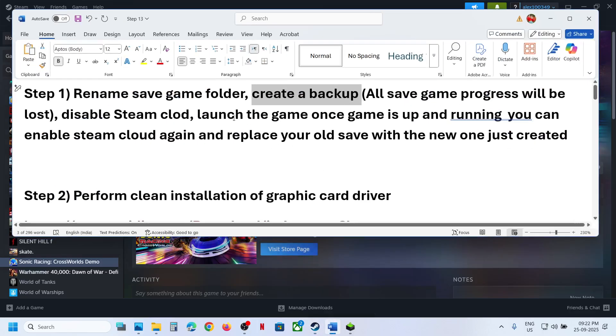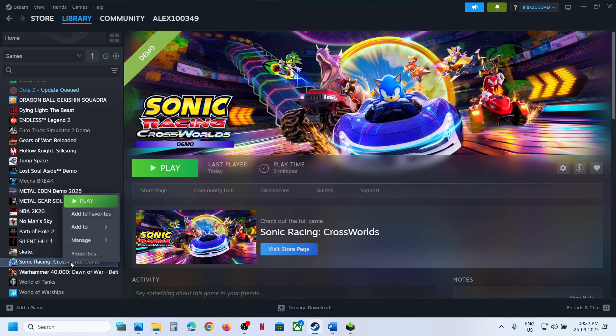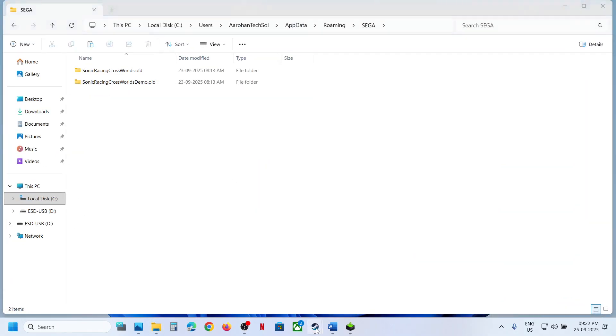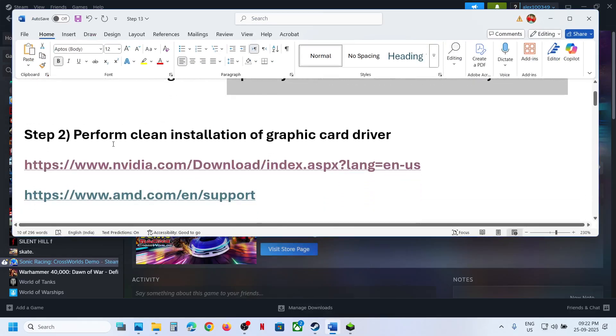Then launch the game. Once the game is up and running, you can enable Steam Cloud again and replace your old save with the new one just created. You can put the old save game folder back to the location and then continue. If it's still not working, the next step is to perform a clean installation of the graphics card driver.